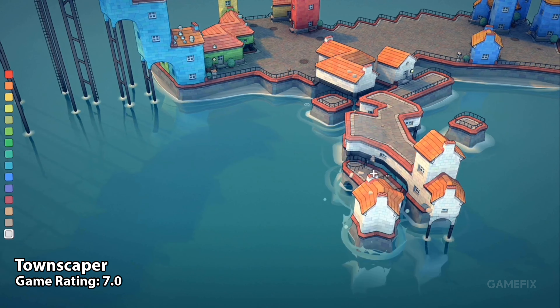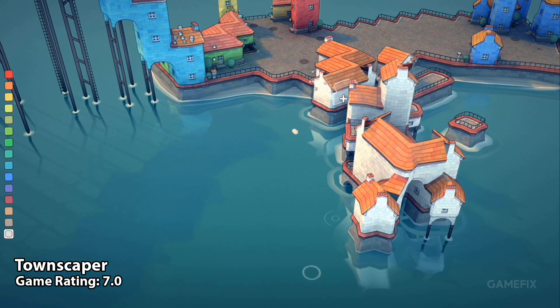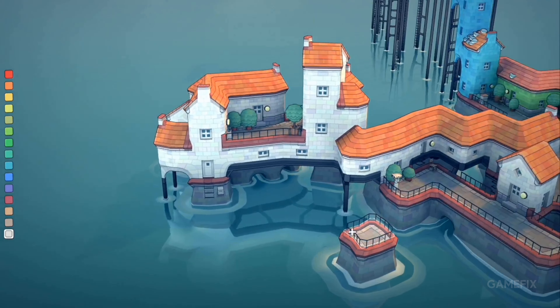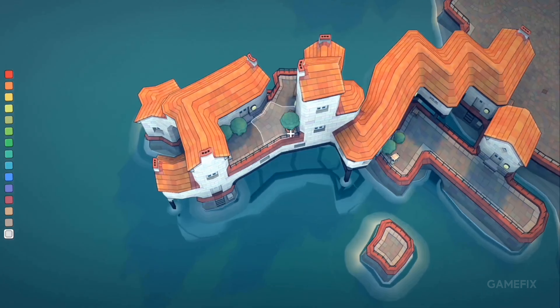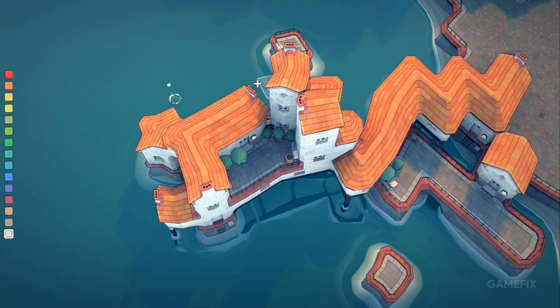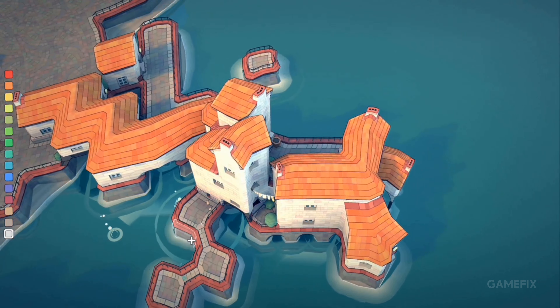If you are looking for a relaxing city building game on Nintendo Switch, Townscaper is worth checking out. With its low-poly colorful graphics, this game doesn't really have a goal. There is no story to follow, no stressful timer or budget, just quaint island towns to build.